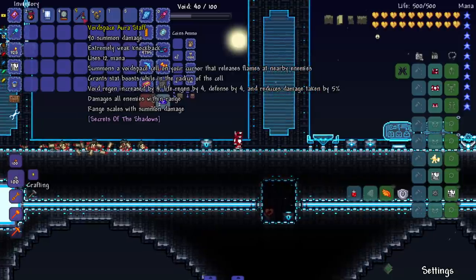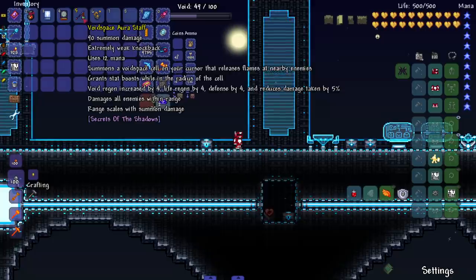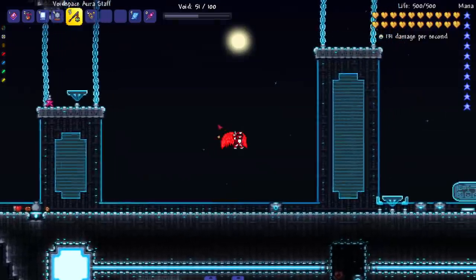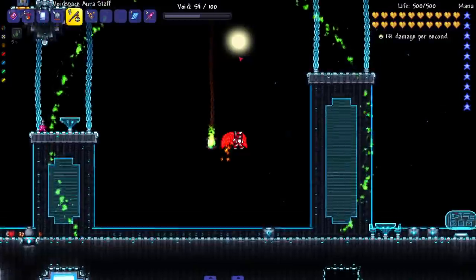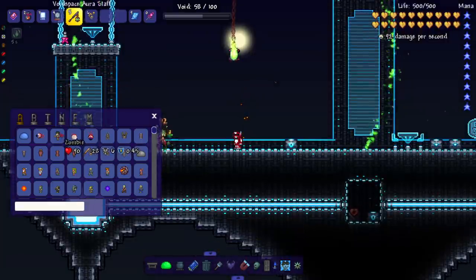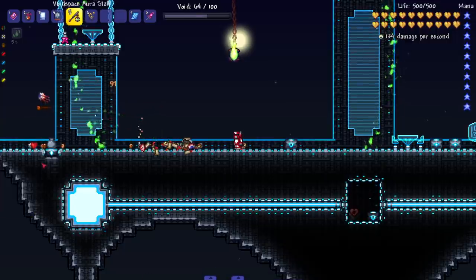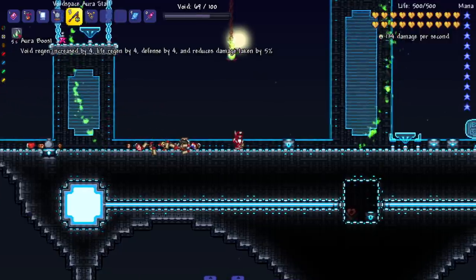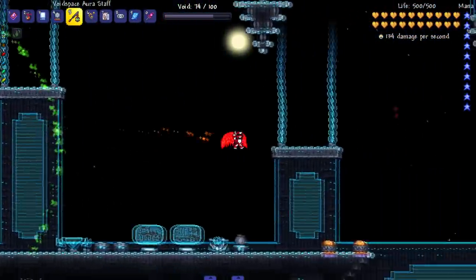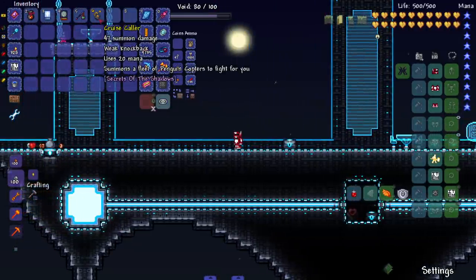Next, I believe this is a Sentry — summons a void-based cell on your cursor that releases flames at nearby enemies, grants stat boosts while in the radius of the cell, void regen increases by four. Wherever my mouse is, boom — a nice little lantern coming straight up. Enemies come in and get blasted, and we get buffs for being in the radius. Very nice.